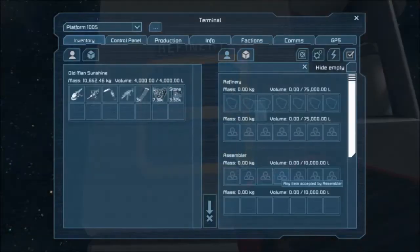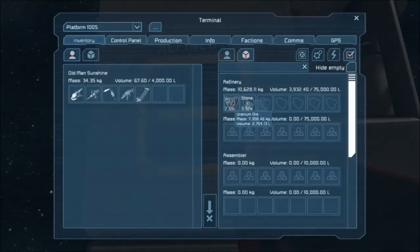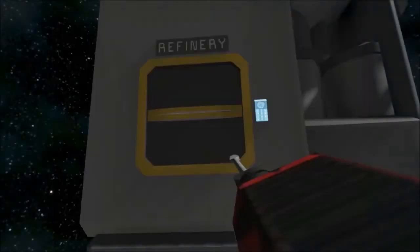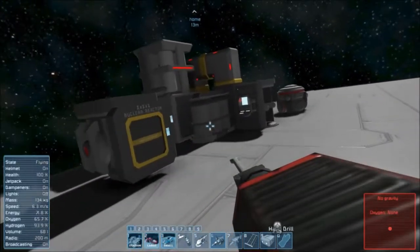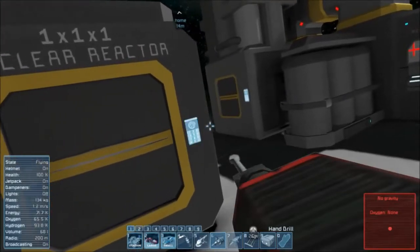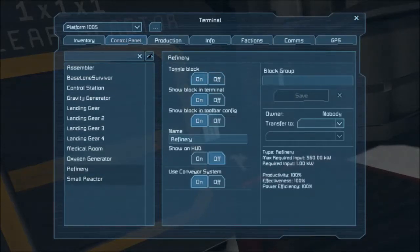So what we're going to do is open the refinery. The refinery is right here — you can see these rock-like shapes. Let's go ahead and drop them in there. It processes in order from left to right, so go ahead and put uranium in the leftmost box. Press F to exit. And nothing's happening — why? Because there's no power.